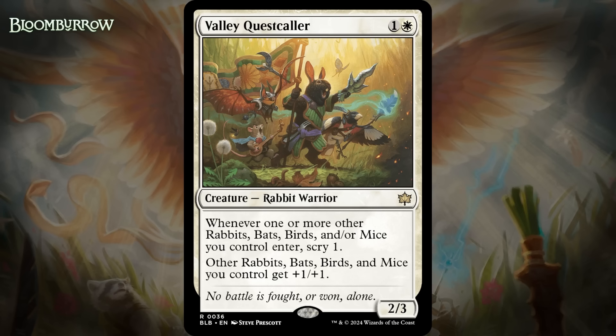Next up, it's Valley Questcaller, which for one generic and a white is a 2/3 rabbit warrior at rare. Whenever one or more other rabbits, bats, birds, and/or mice you control enter, scry 1, and other rabbits, bats, birds, and mice you control get +1/+1. You're pretty likely to have a bunch of creatures with these types — nearly every creature we've looked at in white has one of these creature types. So it's going to be buffing stuff constantly, and it has this scry upside as well, plus a nice baseline as a 2-mana 2/3. I'm giving this a B+.